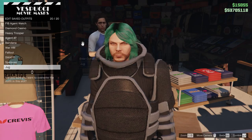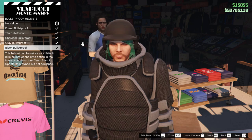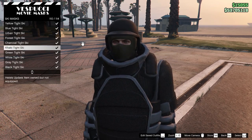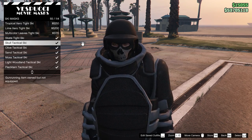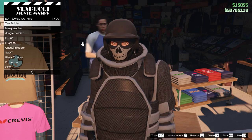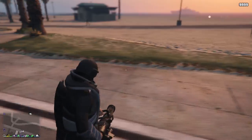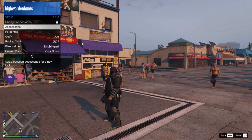Go to the nearest mask store — you can save this outfit first — then go to the hat section and purchase the black bulletproof helmet. In the mask section, purchase any ski mask; if you want the original, it's the skull tactical ski. You can also change the gloves — it won't affect the outfit. Simply save the outfit and you've now got the juggernaut outfit permanently in your wardrobe.